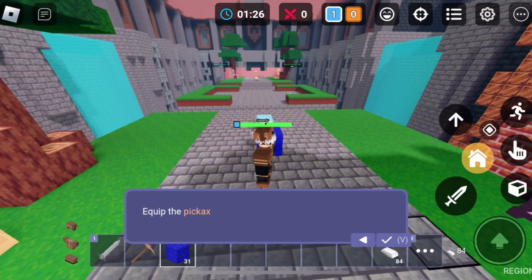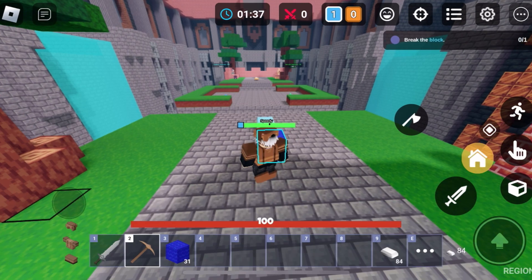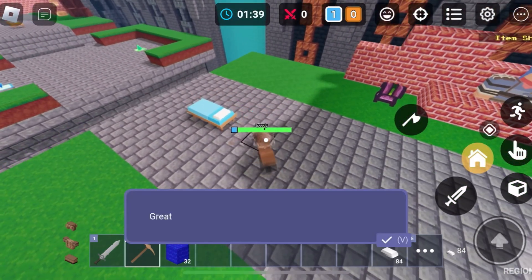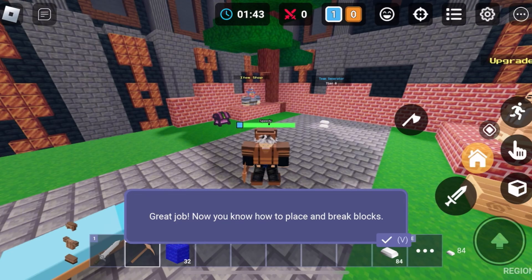In addition to placing blocks, you can break them. Use your pickaxe in your inventory slot or press 2 on your keyboard. You can use your pickaxe to break blocks — break the block you just placed. That's good. Now you know how to place and break blocks.